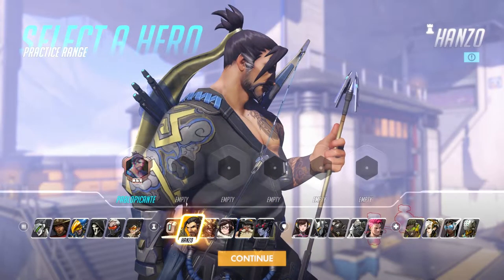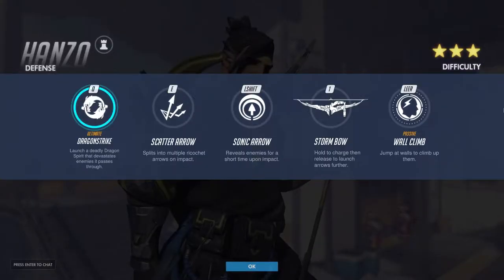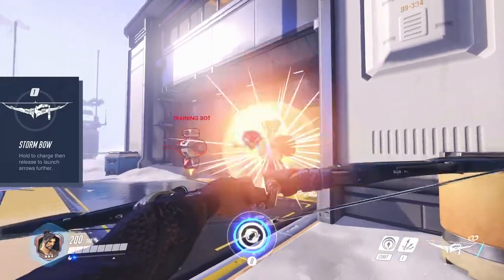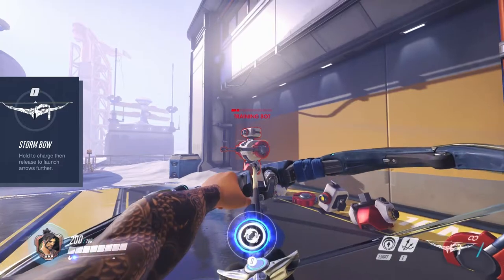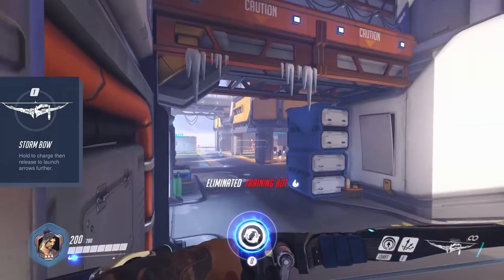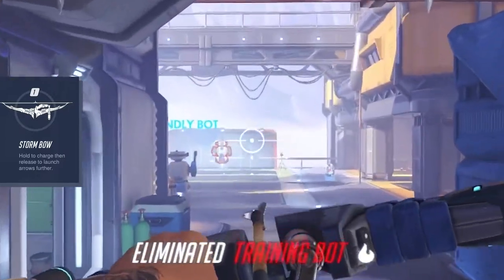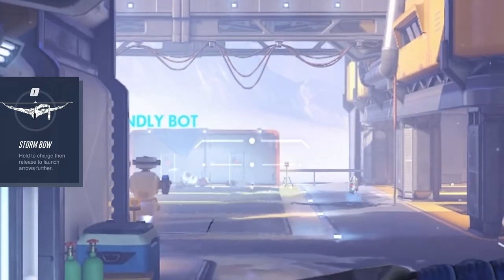Next hero is Hanzo. He probably is one of the heroes that requires the most skill to play well. He comes with 200 HP. Hanzo's weapon is the Storm Bow — damage and range of the arrows depends on how long you hold down the fire button to charge the shot. The arrows are suited for long range, however you will have to take a certain bullet drop into account depending on how long you charge your shot.